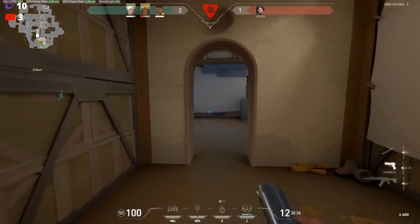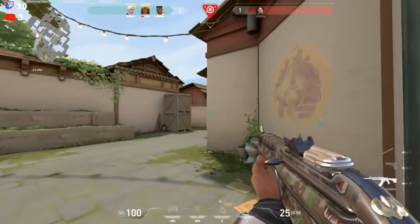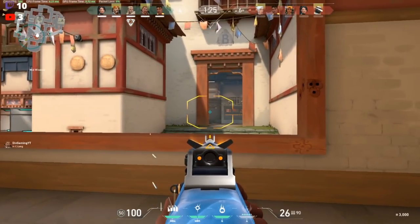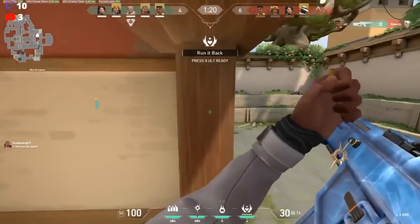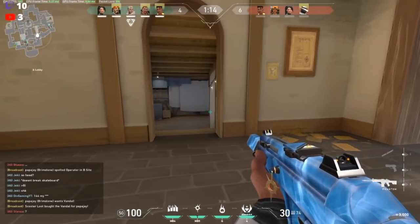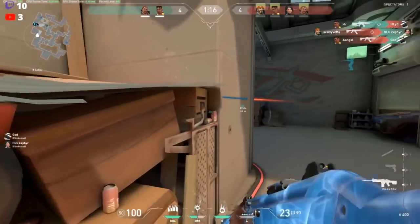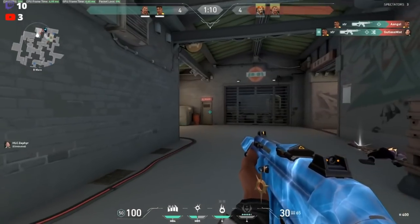What you should be doing is slowly expend your utility over time. On Split playing mid with Sage, if they're putting pressure toward mid, throw down a slow first — that might get them to back off. Shoulder peek, take some peeks, get info. If you know there's a lot of pressure, slow again, and only then use your wall when you know they're actually trying to push through.